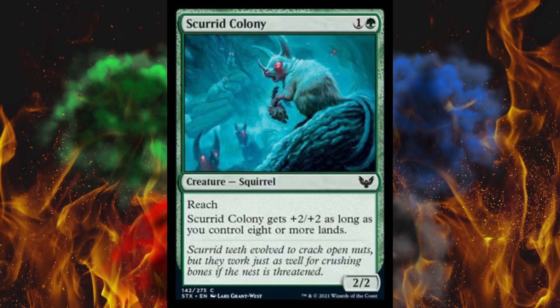Next up, Squirrel Colony — a 2-cost 2/2 squirrel with reach. It gets plus 2, plus 2 as long as you control 8 or more lands. Still not good enough in a ramp or land-drop deck to be a 2-drop — it doesn't do anything in the meantime. If it was a 0/4 that'd be a different story. Next up, Beledros Witherbloom — one of the Elder Dragons. A 7-cost 4/4 with flying.